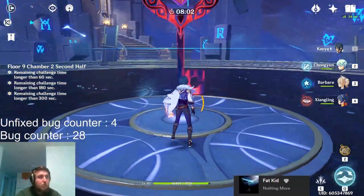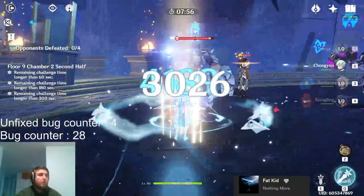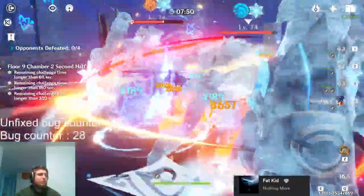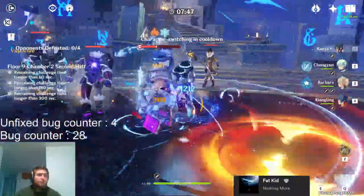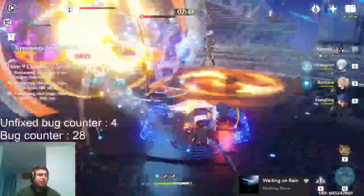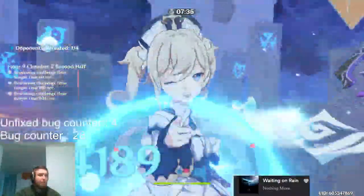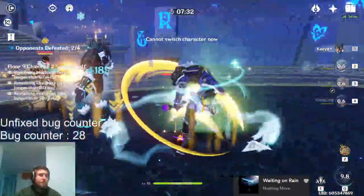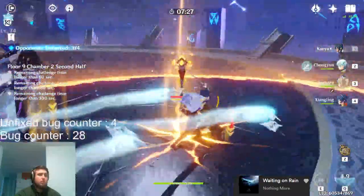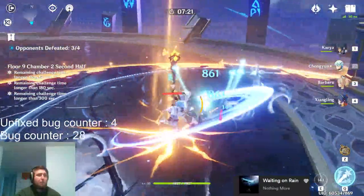I'm going to use the last section of this video as a little Abyss guide for Kaeya. Floor 9 first half basically lets you run any of the three comps. Floor 9 second half has a Cryo Gunner, which means you need a Pyro unit in your comp — I'd definitely recommend the Bennett comp. But if you don't have Bennett, who is on the rate-up banner right now and one of the best units in the game, you can go for the Barbara comp and just put in a Pyro support instead of a Viridescent support.